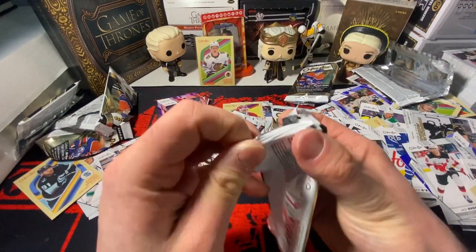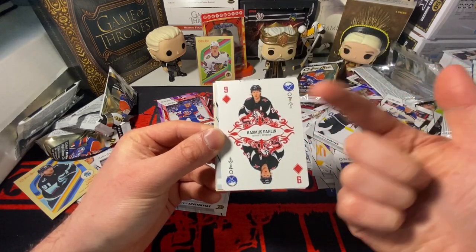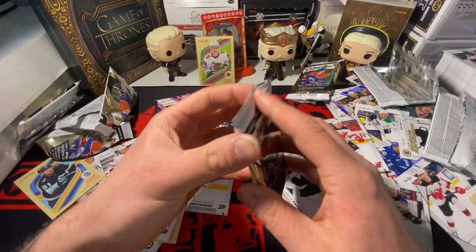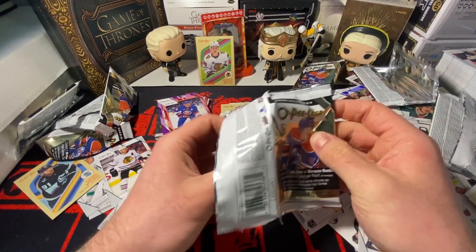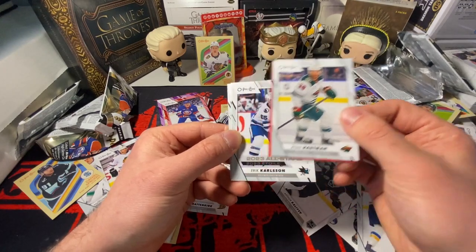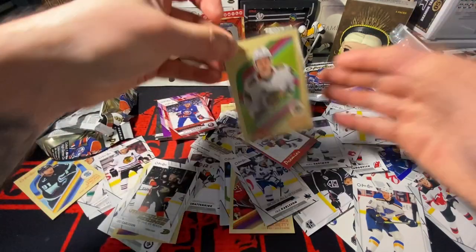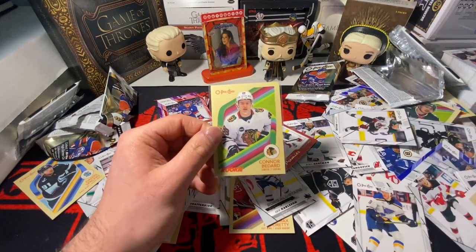Got a playing card - Sammy Blais, Rasmus Dahlin in those beautiful uniforms, Leo Carlson - not a bad rookie but not the one you want. His cards aren't even close to Conor Bedard right now. Then - it's red! Eric Carlson jersey card, Luke Hughes, Jack Hughes - wrong Hughes brother. But yeah, that's the box. Did pack Bedard, can't complain - love to see it. Thank you guys for watching, stay tuned to the next video.